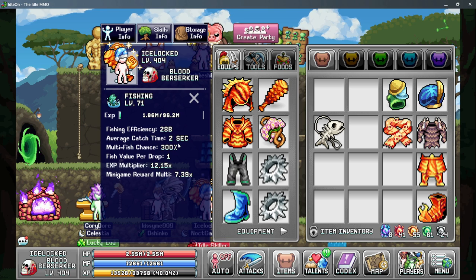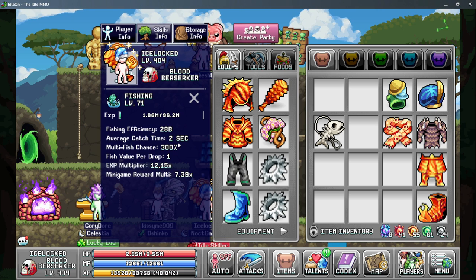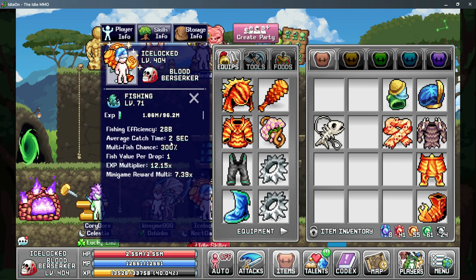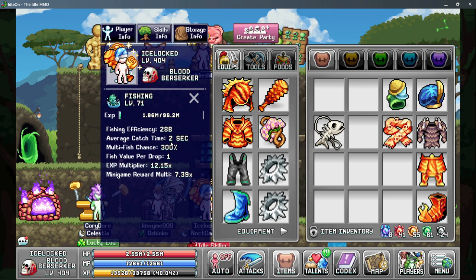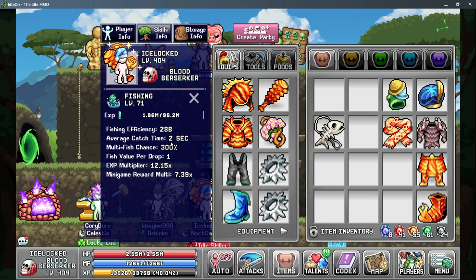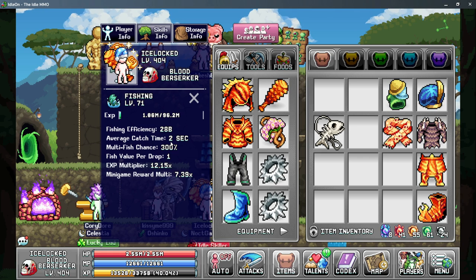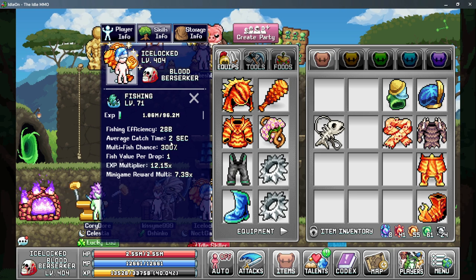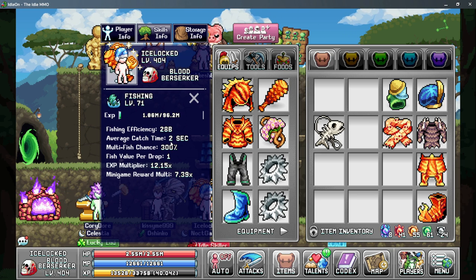The second is going to be your average catch time, which is a fancy way of saying the fishing speed. Fishing speed increases how often you put out your line and it's going to increase your overall AFK gains. The main difference between this and the World 1 skills is that there's no cap on your fishing speed, so the more you can get the better off you are.